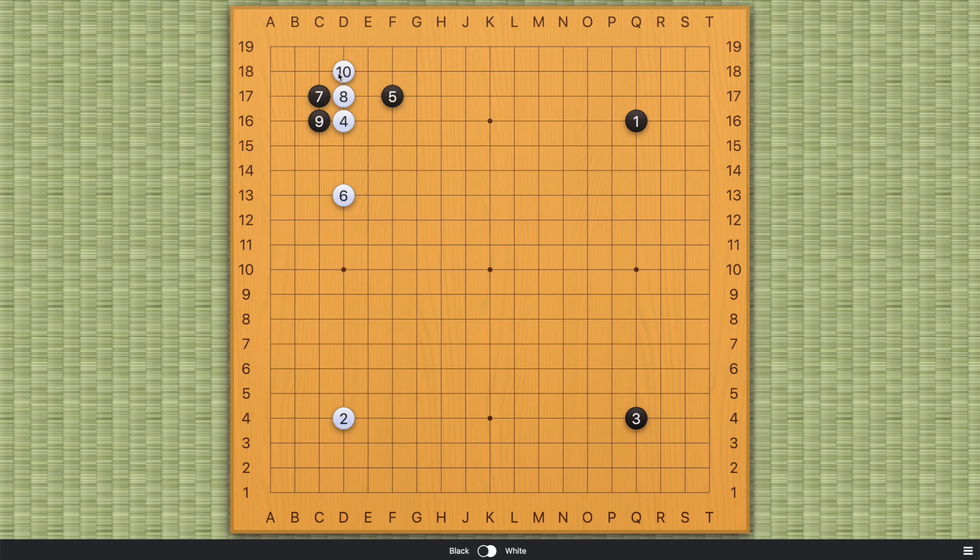What about this move? This is where the joseki differs from when number six is on the third line. Because on the third line, black cannot play the cane — white can cut immediately, and we had black giving up the corner and taking a nice, efficient wall on the outside in a previous video. But here, white cannot cut. If you cut, you're just going to get killed, and the sacrifice is basically in vain — you're not gaining anything as white. And black's number 11, this hane, is actually the wrong move even though white cannot cut.